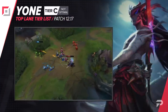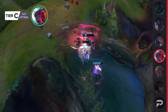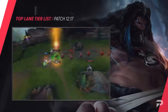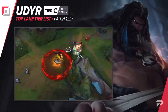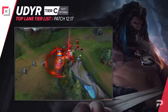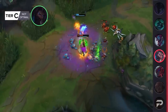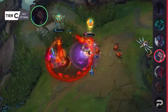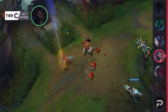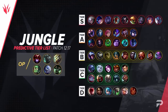Yone is pretty weak as a top laner right now, so we're moving him down to C tier. He's good if you somehow make it to the mid game without falling too far behind, but runing against meta picks makes that difficult. Udyr isn't doing absolutely as awful as before so we're promoting him, but only to C tier — analysts say you shouldn't really pick him, but you're not inting quite as hard as before if you do.